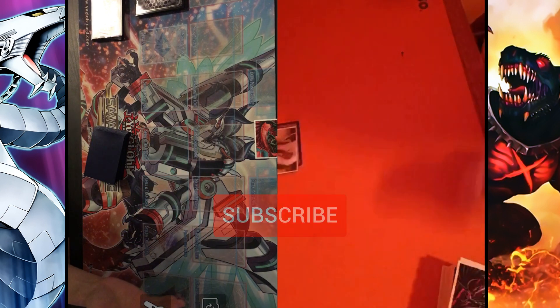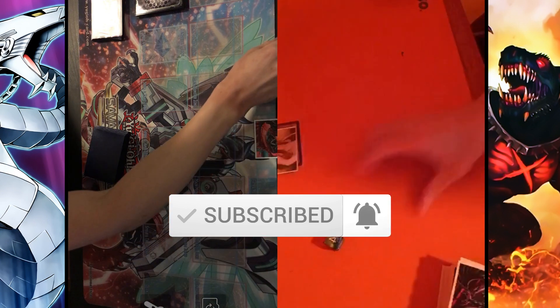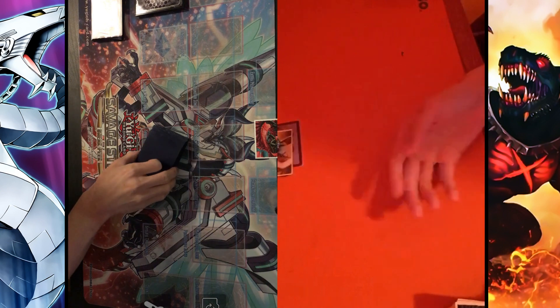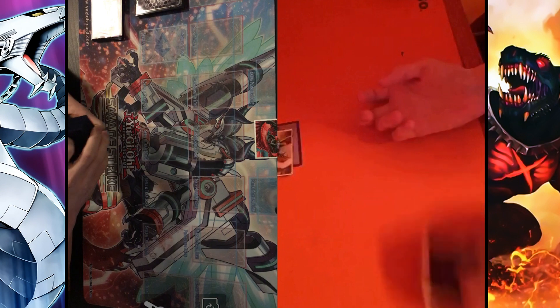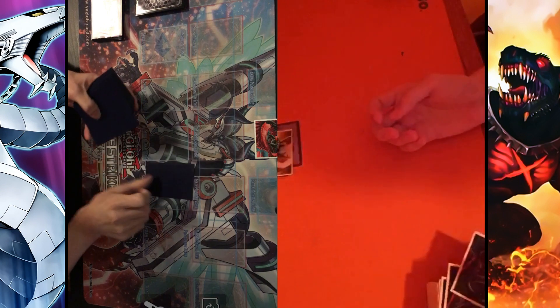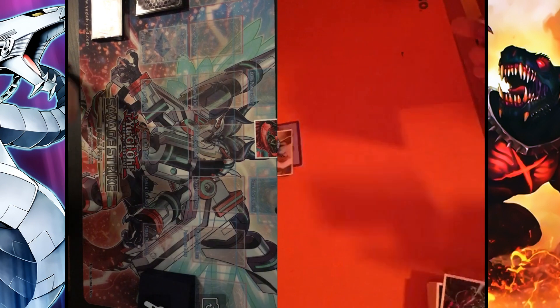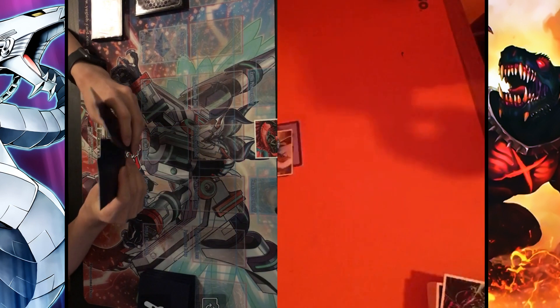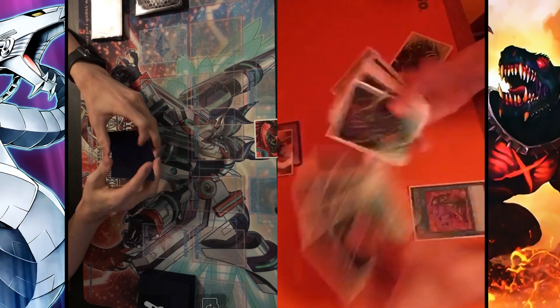I'll try to bring some more remote duel footage in the future, so make sure to subscribe and comment down below if you want to see more of that. It's pretty interesting to see everyone's setup because not everyone has a tripod lying around. My opponent was using a lamp to display his field - innovation at its finest. The setup's pretty red though, maybe that's intentional to get the whole Dante's Inferno theme going on.